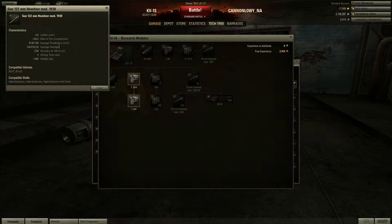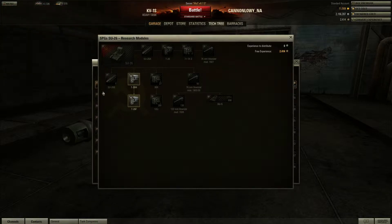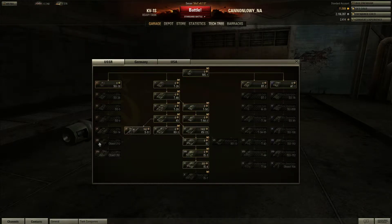And this is the overpowered SU-26 ammunition that it uses. But yeah, with that, I think that's pretty much everything for World of Tanks Classic.